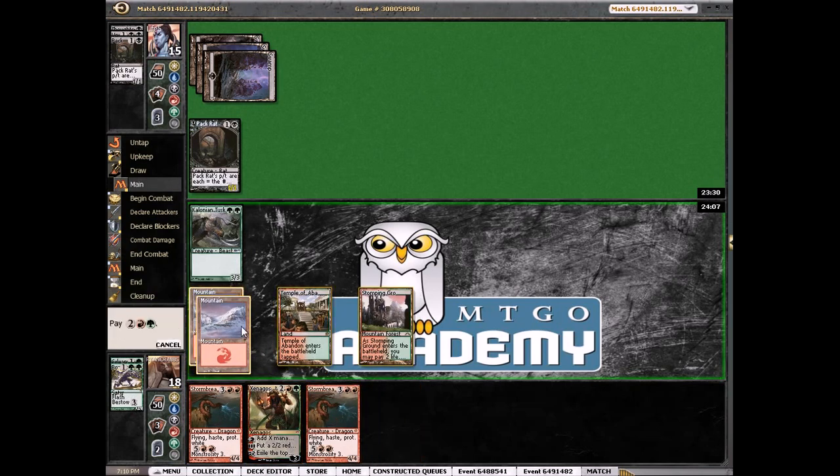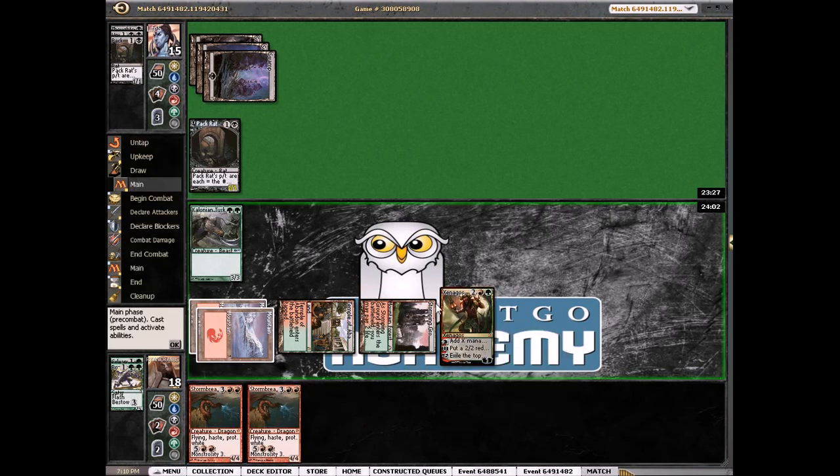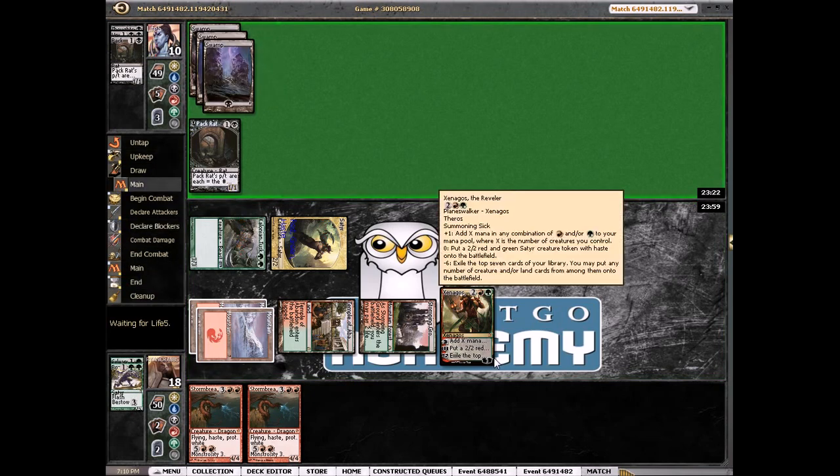If our Xenagos lives and if both our creatures live we get to play Stormbreath Dragon — that's good. Put him to ten. I can leave one back to block — I don't think I want to do that. He gets a Hero's Downfall, but they're still in fine shape — he didn't make a rat that turn.